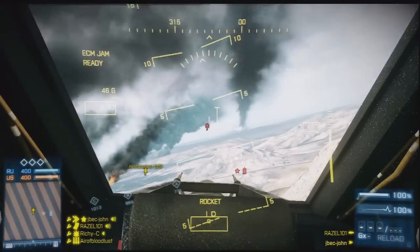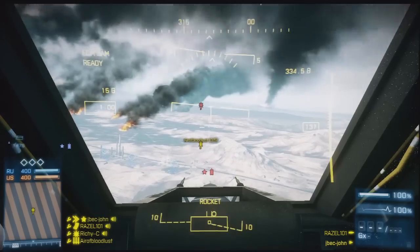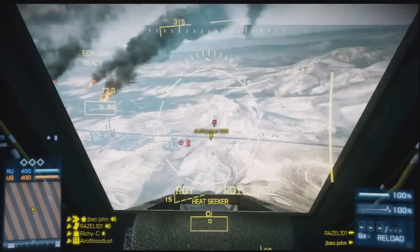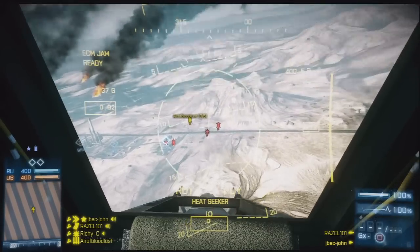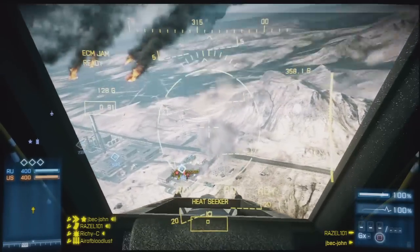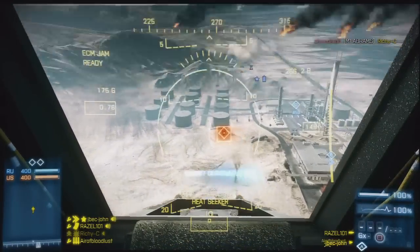We have a pretty good run in this chopper. This is part one of a two-part gameplay. At the end of this, the chopper unleashes an electronic countermeasure which I've never ever seen before and it is all powerful — you'll see that at the end. After that, our teammates weren't really capping flags so we ditched the chopper and go for some tank footage, and do the business in the tanks, which is the only way to really effectively capture flags.